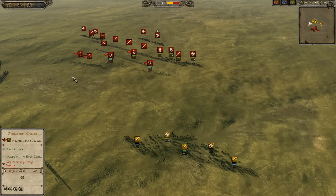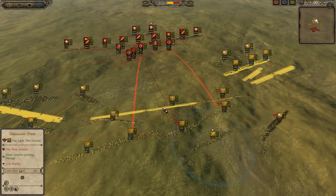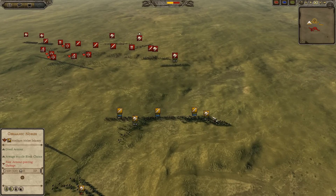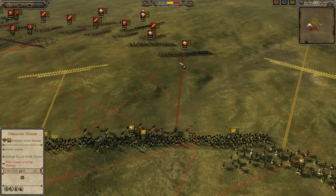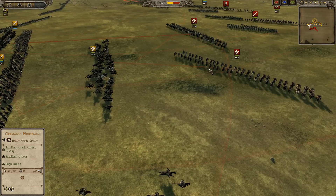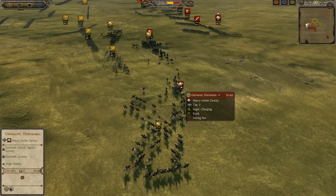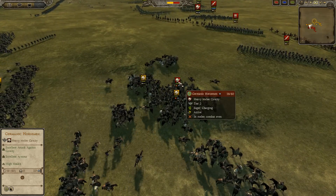I'm moving up on the flank trying to go for his archers, but he responds. I make a move but pull back again behind my sword contingent. I notice he's moving forward his Germanic horsemen, so I react with my own Germanic horsemen. This turns into a pretty good engagement for me — I'm cutting the flank of his Germanic horsemen and he's already lost a few. I turn around to double the unit and get a charge in.